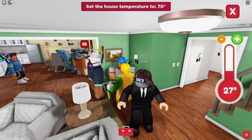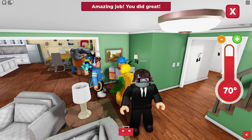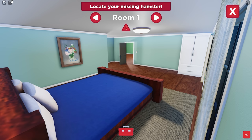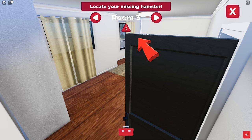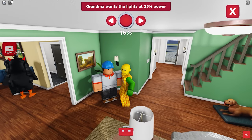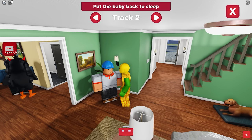For this next task there will be four easy challenges. First is setting the temperature to 70 — just click the plus button until it reaches that number. Next, find the hamster; it's in a random room, mine was in room 3 — click the red triangle report button. Third, click the right button to increase the light. Finally, select the right music for the baby to sleep — turn up your volume; mine was track 4. And we're done with this task.